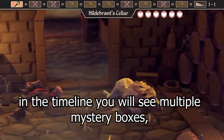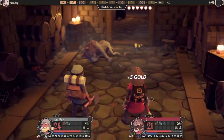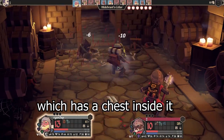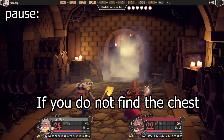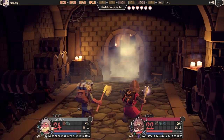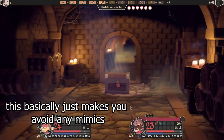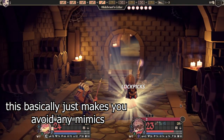This is where you'll need luck. In the timeline, you will see multiple mystery boxes. For the bug to work, you should land on a mystery which has a chest inside it. Keep in mind, if you do not find the chest, you'll have to start a new game and try again. Then you'll use the treasure hunter skill to open the chest — this basically just makes you avoid any mimics.